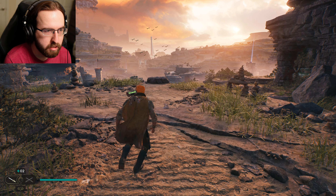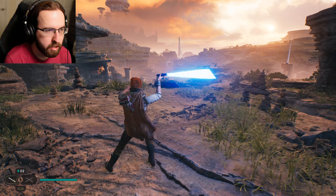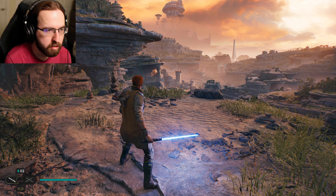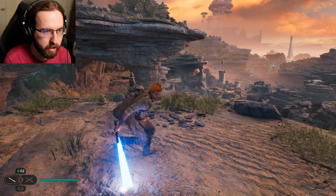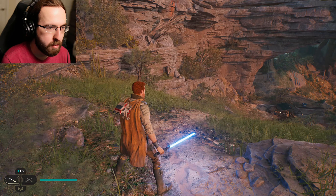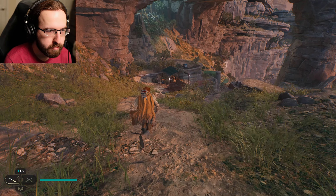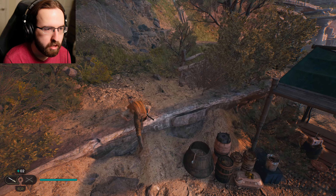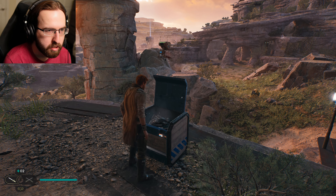Alright, we're going this way. I have to learn how to play this game with the controller. Let's see if I can remember the controls — trigger is burst, X is to jump, circle is to dodge, square is attack, triangle is force ability, L1 is to block, L2 is to pull towards you, R2 — alright, we got it. This ought to be much more fluid for you guys.